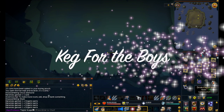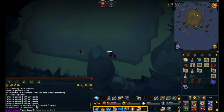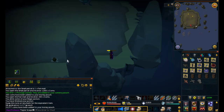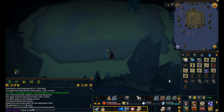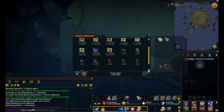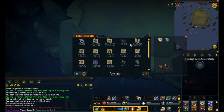We got another keg for the boys coming in - that makes three on this trip. My RNG is just off the charts here. We got our fourth keg for the boys, and then a fifth keg on this trip. Ending the trip here - we actually did pretty well: 1.69 mil. Obviously the kegs, but also we got that Berserker ring, a bunch of helmets, and the bones of course, so we're doing pretty good.